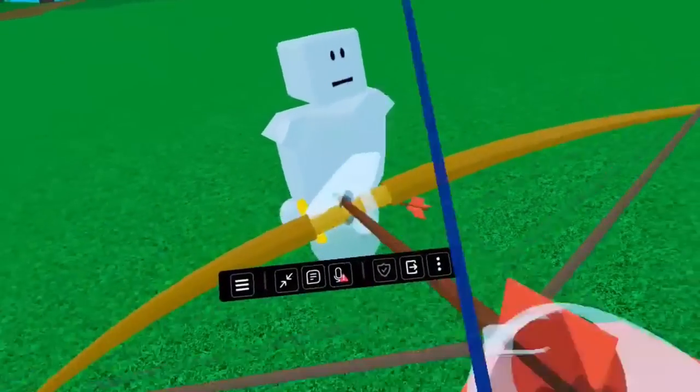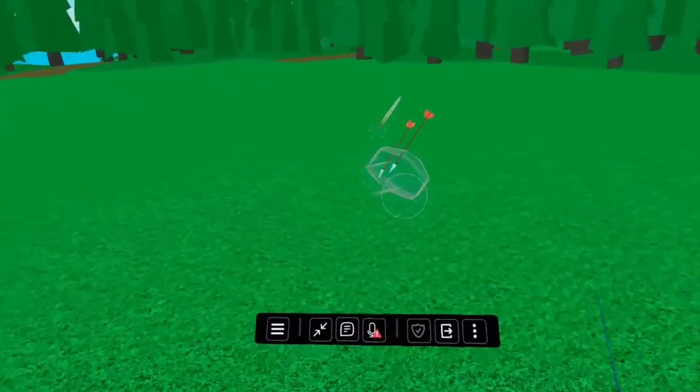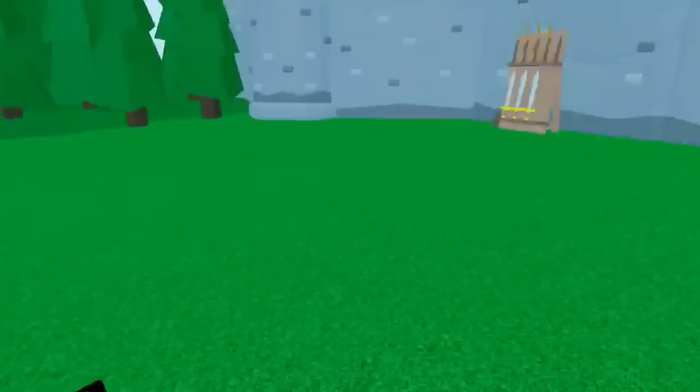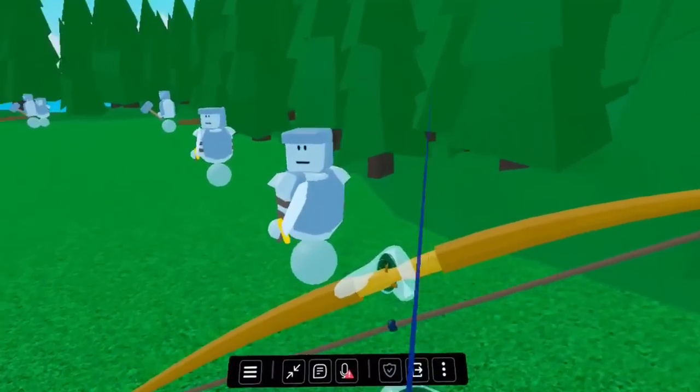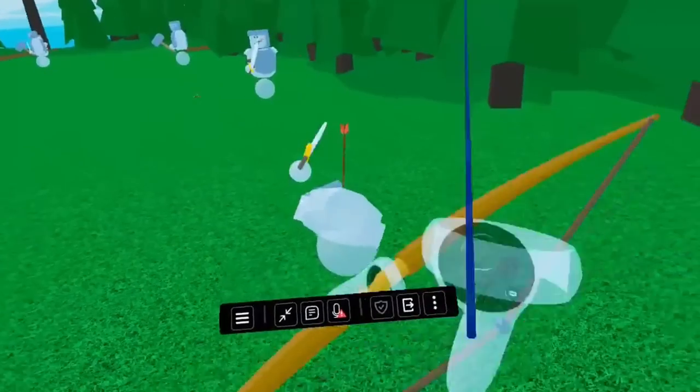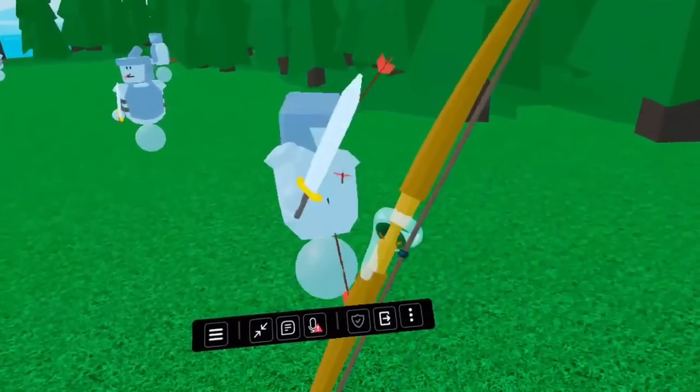The last game on this list is called Clashers VR. It's a wave survival game where you use swords or bows to defend against waves of enemies with a party of up to four people. It's a pretty simple premise and honestly reminds me of Golden Trophy from Rec Room, but it's still a fun pick-up and a great game to play from time to time.